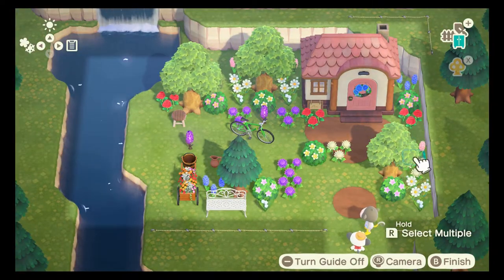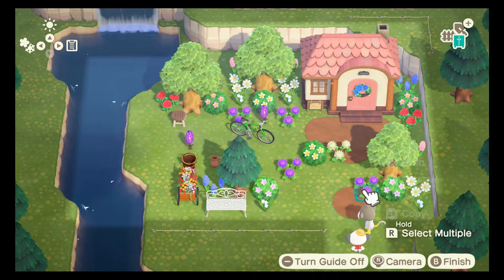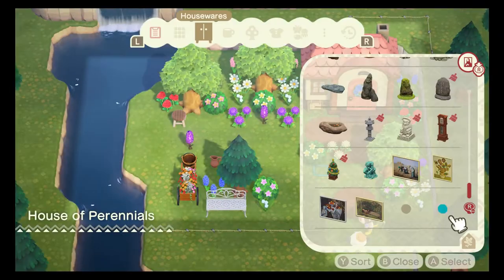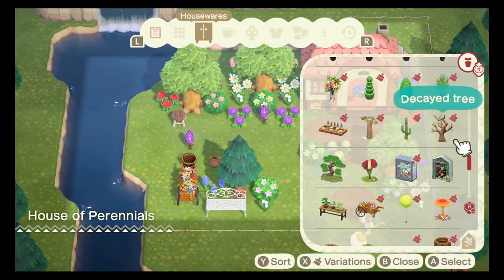I forgot that watering cans existed, so I got a bucket and a pitcher. They're in the tools section — that's so far away. Like, how was I supposed to know?